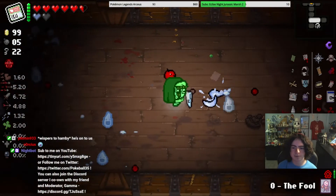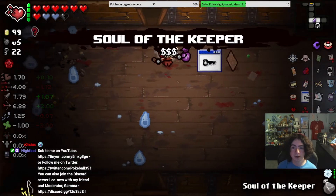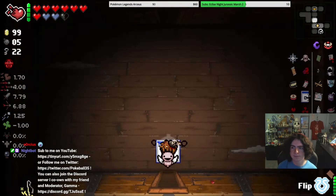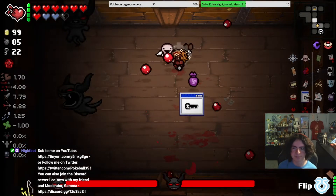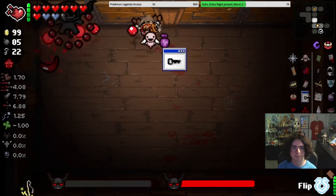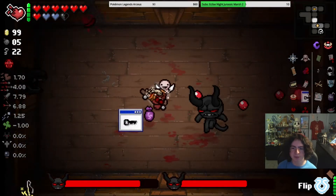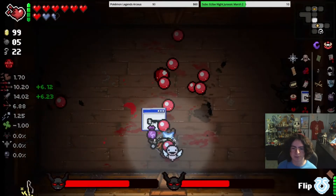I'm still trying to remember flip mechanics. Hey, look — another Soul of the Keeper. I heard you like Soul of the Keeper, so I put Soul of the Keeper inside your Soul of the Keeper. I just still feel like I'm not doing enough damage. Like, I have eight damage on one character and I feel like that should be doing something.